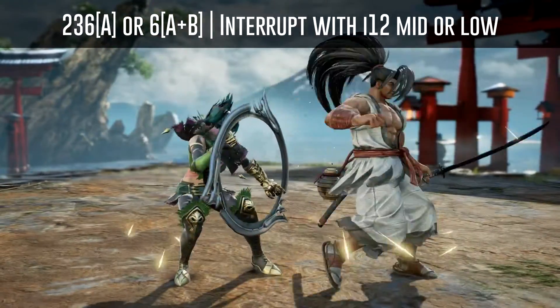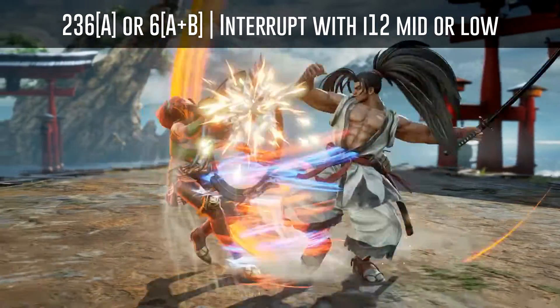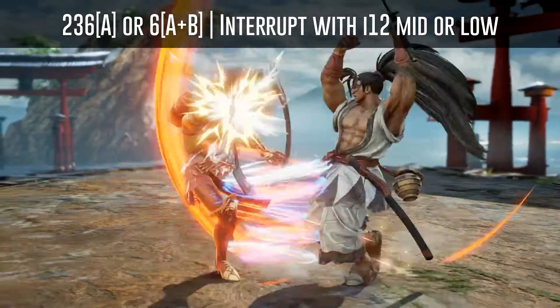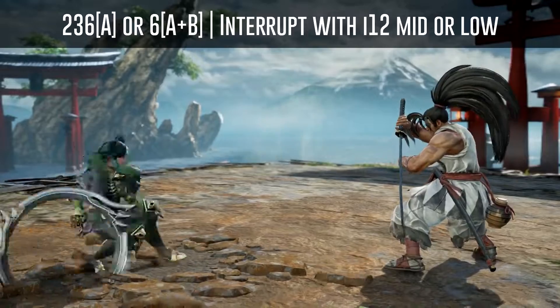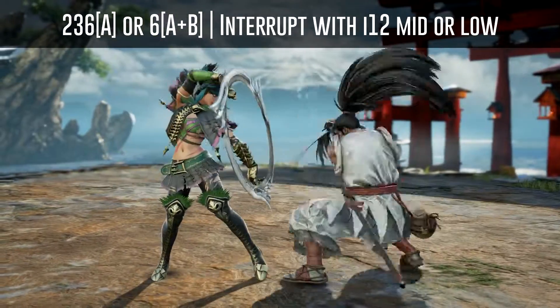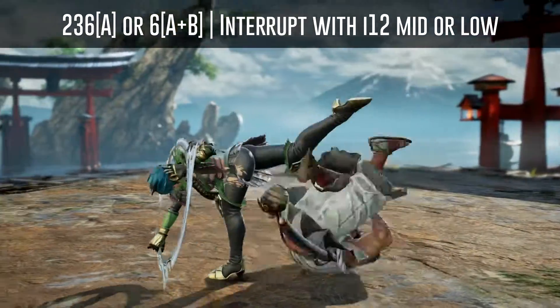His 236A hold or 6A+B hold can be interrupted with an i12 mid attack. If you use a slower attack you might get auto GI'd, and it shouldn't be a high attack because of his bare knuckle down which will evade high attacks. Slower high attacks can also be evaded by his bare knuckle 66 or 44.